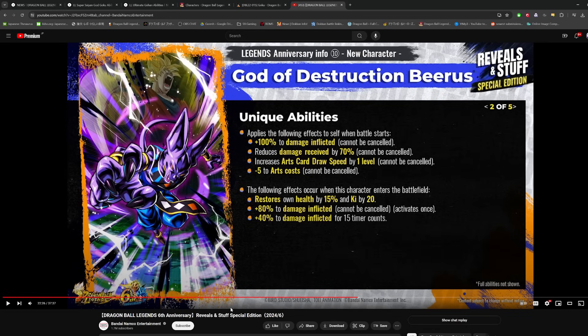His unique abilities: applies falling effects to self when battle starts — 100% damage. So now we're doing 100% damage for 1% sparkings; the power creep continues. Also 70% reduced damage received, plus one card draw speed, and minus 5 to arts cost off the bat. On entering the battlefield: 15% health, 20 ki, 80% damage, and then 40% damage. He's already up to 220% damage, which is not super common on just a 1% sparking.